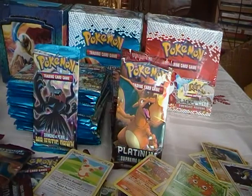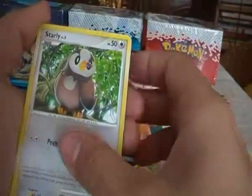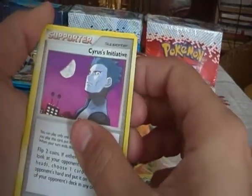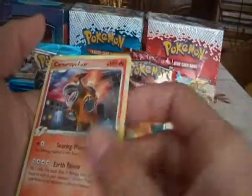Sixteenth pack. We have Nincada, Buizel, Croagunk, Starly, Bidoof, Cyrus's Initiative, Bibarel, Staravia, Cyrus's Initiative Reverse holo.